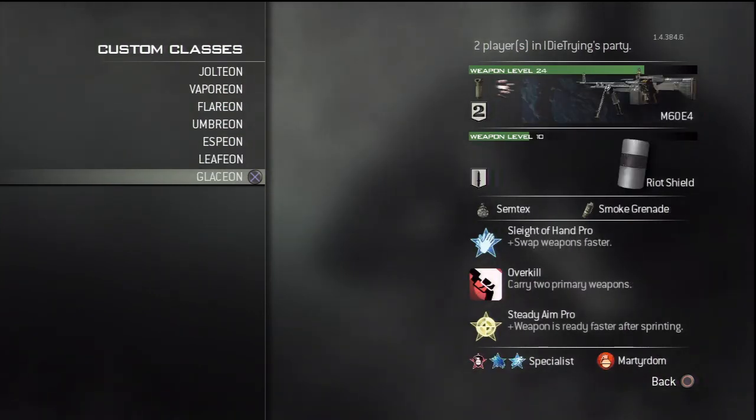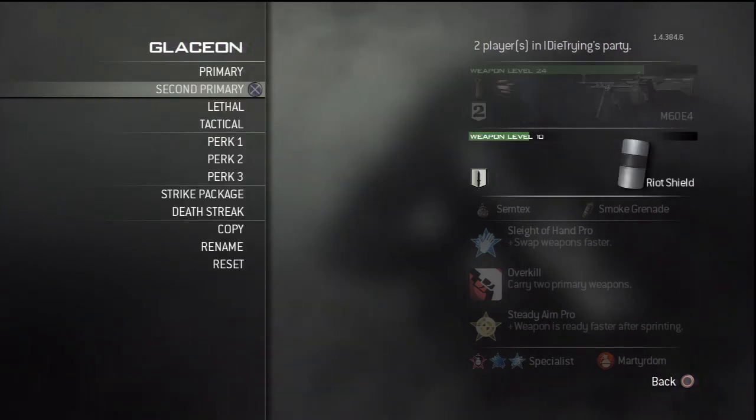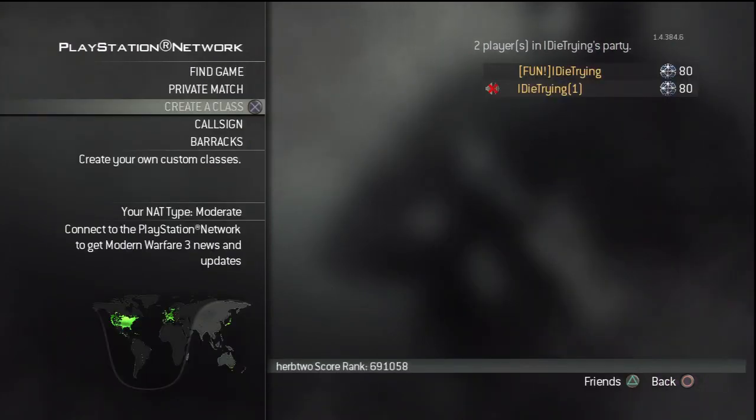This is the Juggernaut class — we both have this class and I love it. It's the M60 with Grip and Rapid Fire. With Rapid Fire it makes those high-powered bullets fire faster — two-shot kills usually to the chest, and it just mows guys down. If there's like three guys there, they're gone in two seconds. Riot Shield on there with melee — a Riot Shield to protect you and just feel more like a Juggernaut, I guess — the Turtle class. Semtex and a Smoke Grenade. Smoke Grenade is really the main part — it doesn't really matter what the lethal is. Smoke Grenade to hide: if there's too many guys you're going to get outplayed easily, so you throw that Smoke Grenade down, or if you're going to enter an area, you've got that.